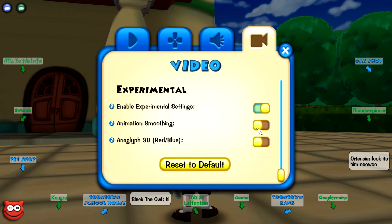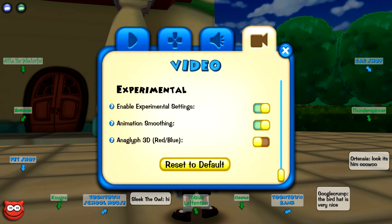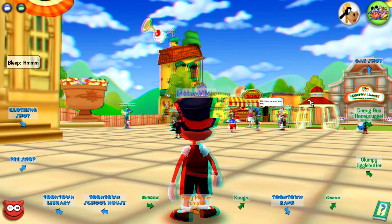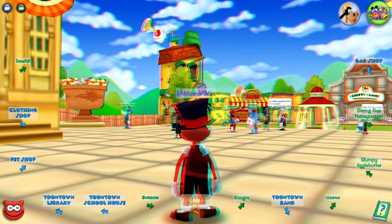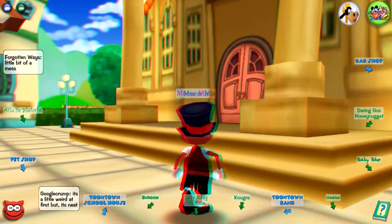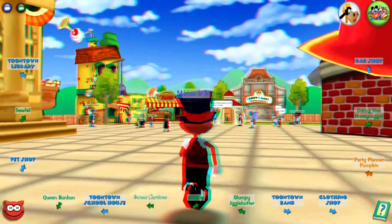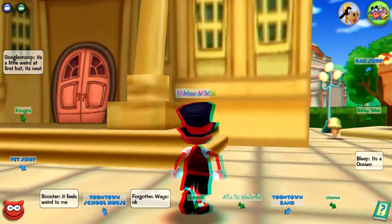I'm sure if you know what to look for, it probably looks a lot better. The other option, which is really cool, is 3D — they added a 3D option that works with 3D glasses, which I'm showing you footage of right now. Unfortunately, I don't have any 3D glasses lying around, but I definitely want to try this out as soon as possible and see how it looks.